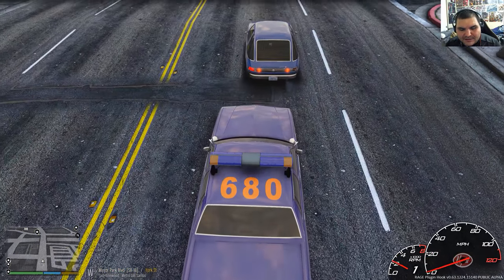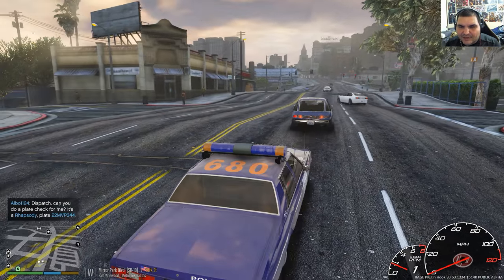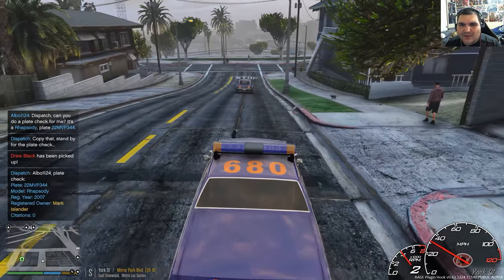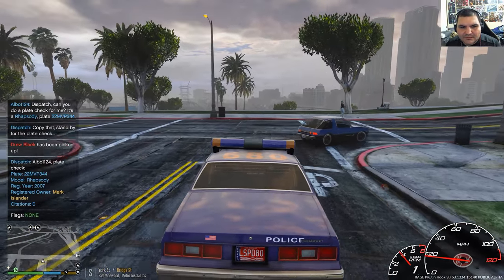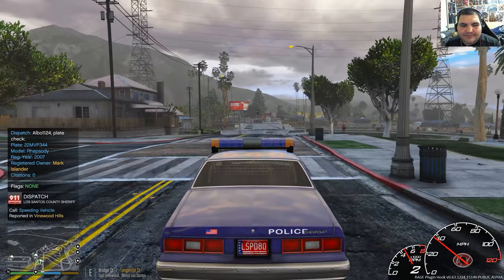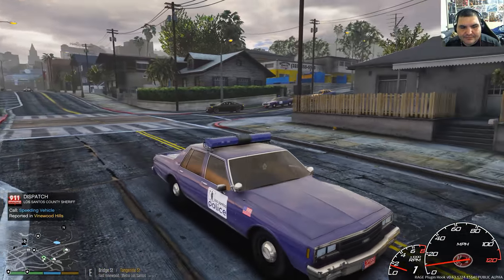This guy got my attention — he was driving through that little road kind of fast, so we're just gonna check his plate real quick. Two-two, Mary-Victor-Hall three-four-four, no 10-99. So all units, citizens report speeding on Vinewood Park Drive.